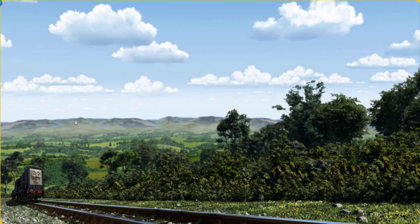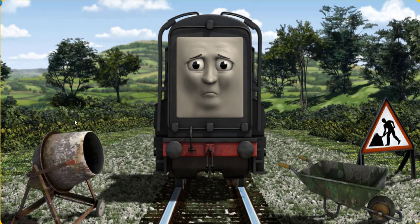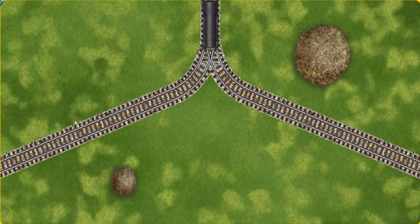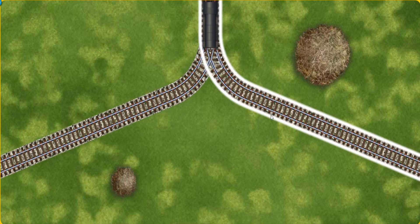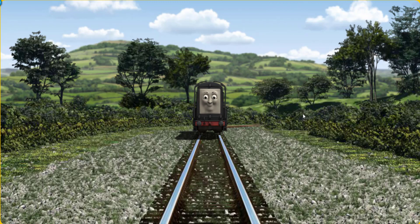Diesel went through the countryside. Suddenly Diesel had to stop because of track repairs. He needed to go a different way. Show Diesel the track that goes nearest to the smallest haystack. Let's go!